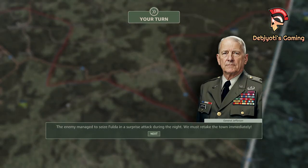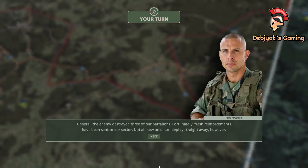The enemy managed to seize Fulda in a surprise attack during the night. We must retake the town immediately. General, the enemy destroyed three of our battalions. Fortunately, fresh reinforcements have been sent to our sector. Not all new units can deploy straight away, however.